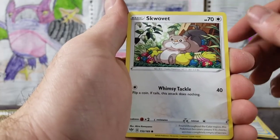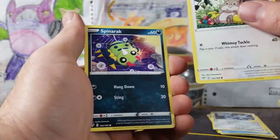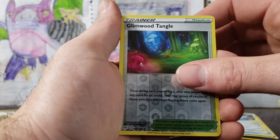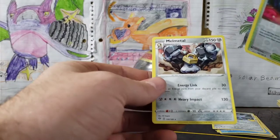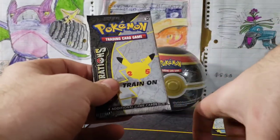Looks like a watercolor Rowlet. Squirtle — oh my god, he's chomp chomping! What is that? Whimsicott, Smeargle, Glimwood Tangle reverse, and a Melmetal. I actually really like that card, I have played it — big Melmetal fan.